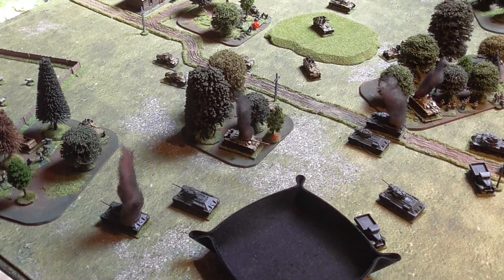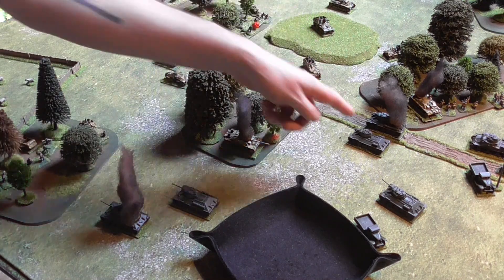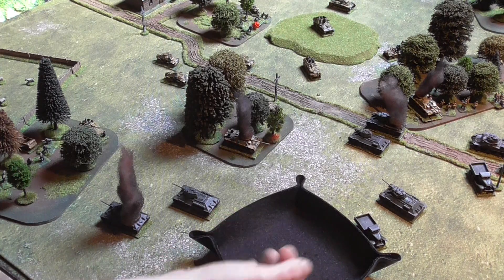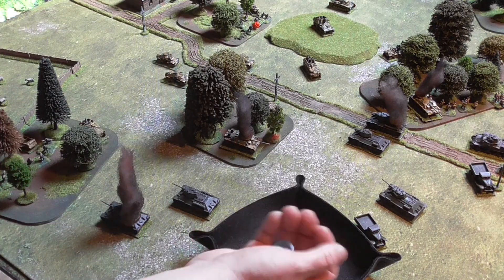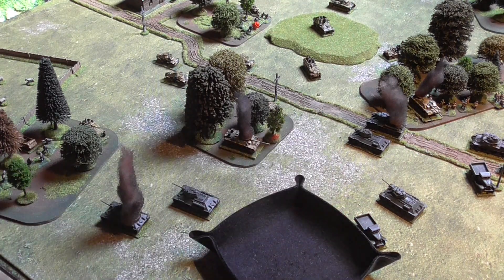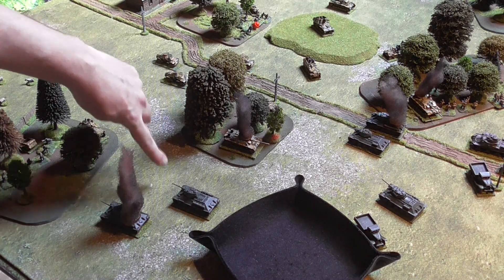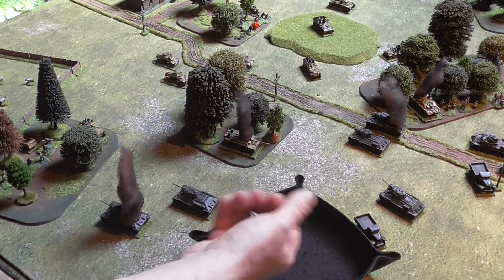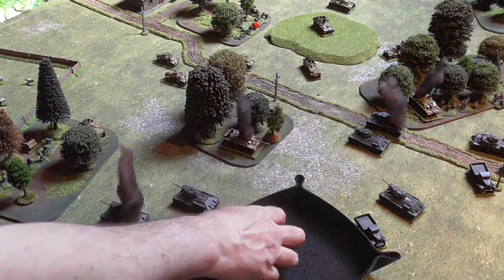There's a whole load of confusion in the middle of the table. German reserve fire — only the Stummel and the 250 can fire. The 250 needs a 6 because the Soviet tank moved — miss. The 250 down here actually needs a 4 because the tank didn't move and it's at short range — miss as well. So over to the Soviets. They fire with their gun classes starting on 2. This guy doesn't need more than 2 but minus 1 for concealment makes it 3 needed — that's a 2, miss.